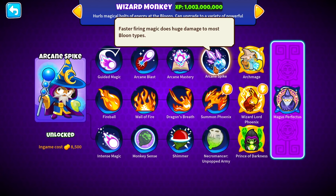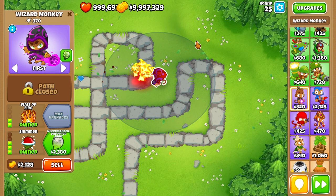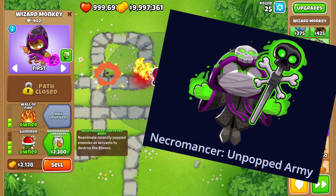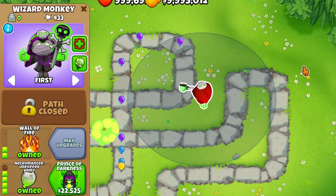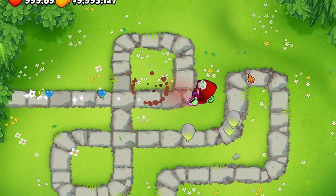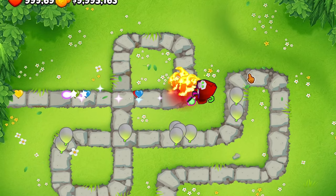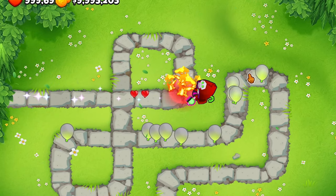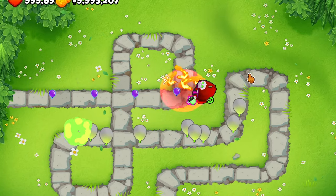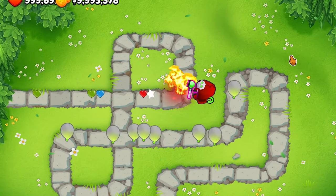For the fourth upgrade — and funny enough this is almost three times less than summon phoenix — at 2,380 on easy, that's crazy. Necromancer: unpopped army. You can't pop purple balloons now. He spawns unpopped balloons that can hit other balloons. His bolt shoots 25% faster — every 0.275 seconds — and his shimmer is also buffed to happen 50% faster.